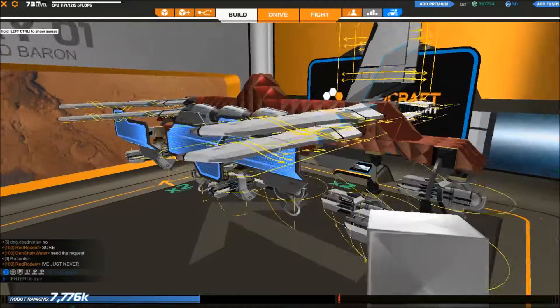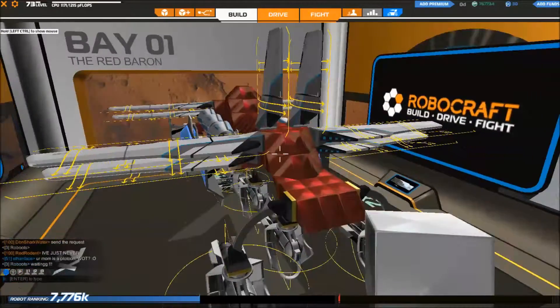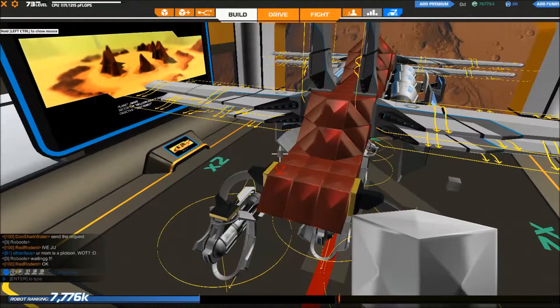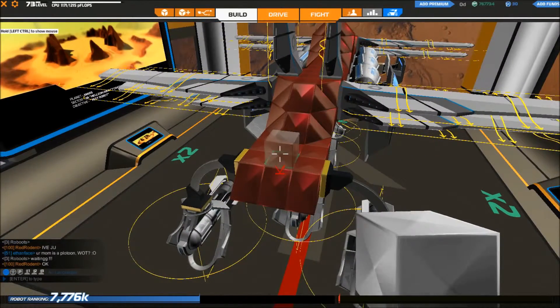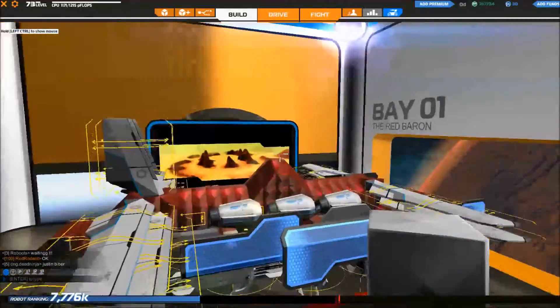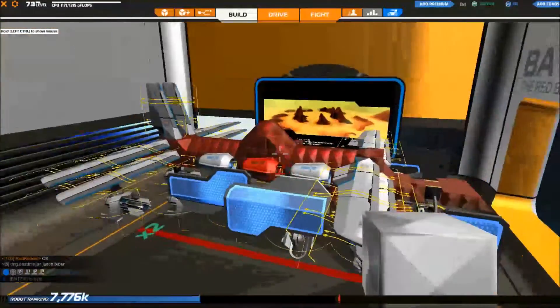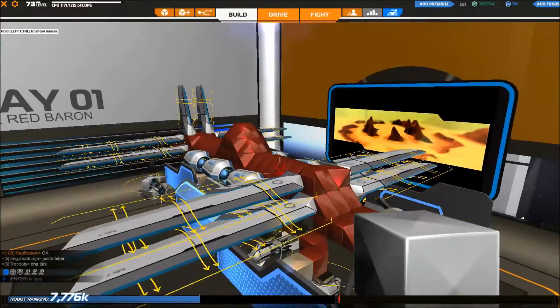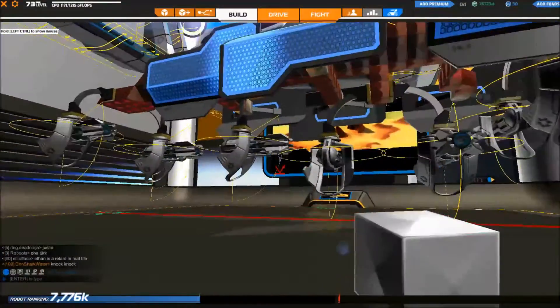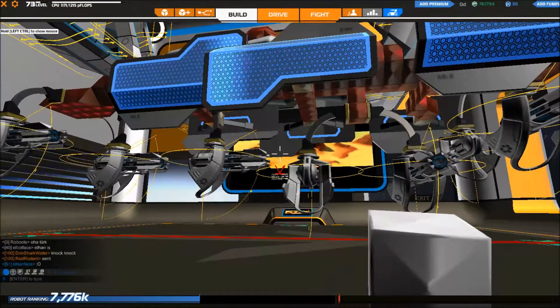In the shop here you can put down blocks and customize your own robot. I usually make it symmetrical, but you don't have to if you don't want to. There are many ways you can do things in this game. I like it a lot, so just do what you need to do and see what happens.